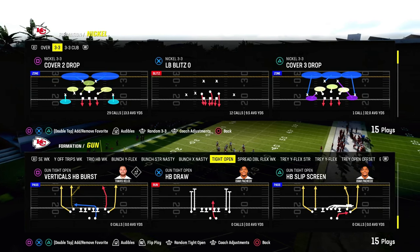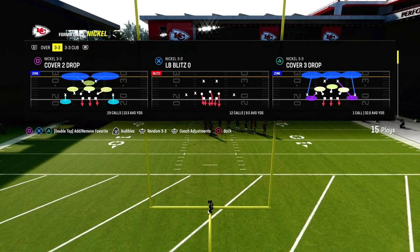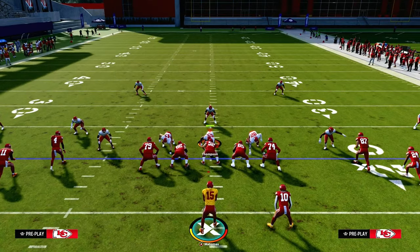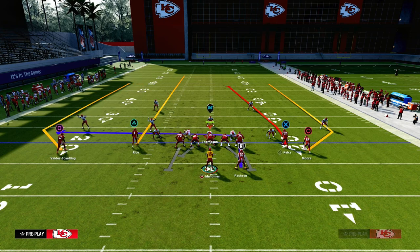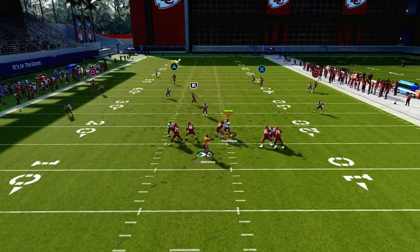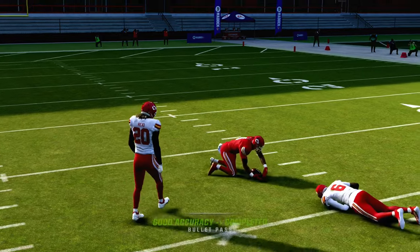The next setup we're going to look at is the play Verticals Halfback Burst. This is your default deep pass audible. This is really effective for those double Mabel coverages, but a lot of people like to stay in some type of cover two. The only thing we're going to do to set this up is we're just going to streak this slot receiver, and then we're going to motion this guy out to the outside. Typically what's going to happen — if you have a running back apprentice, you can put him on a Texas route over the middle, or just leave him on that block and release route. The beauty of this is the streak is going to get up the seam and it's going to have a potential big play against cover two.